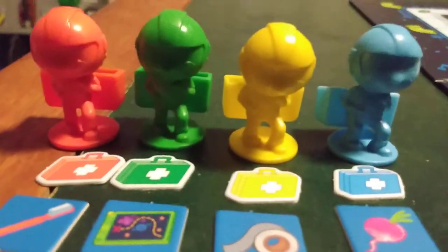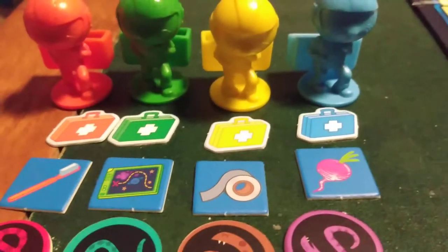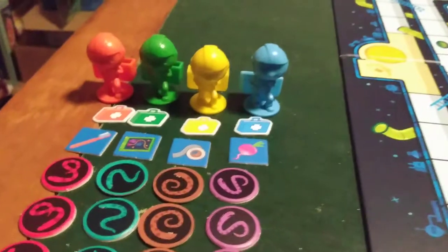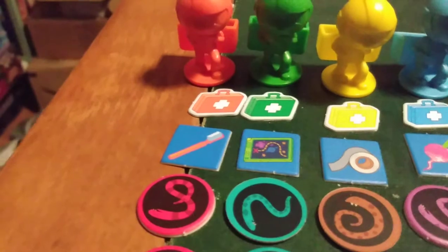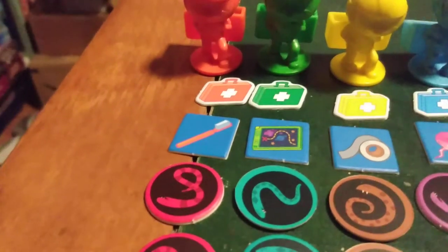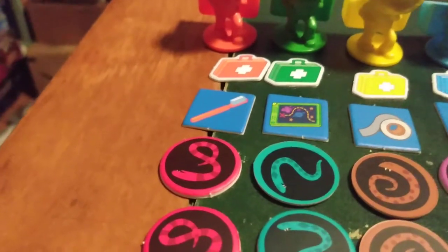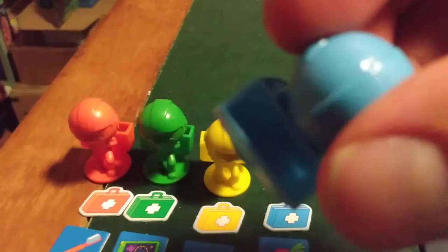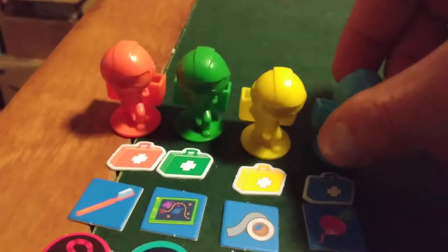You get these player marker pieces — these are the mole rats. And you're going to get their first aid kits or something like that. You get other tokens here. Those are going to be your med kit tokens. So you're going to get the four mole rat movers, and they're going to have space packs for collecting equipment, which is pretty cool. On the back of these mole rats, you're going to get a little compartment, like a little backpack that you're going to carry all their equipment in.